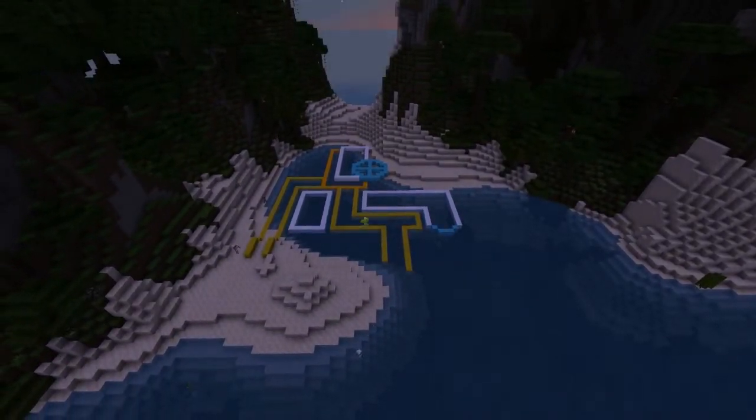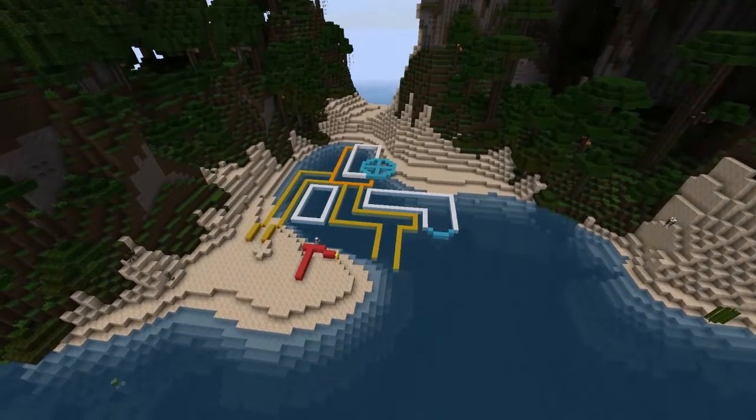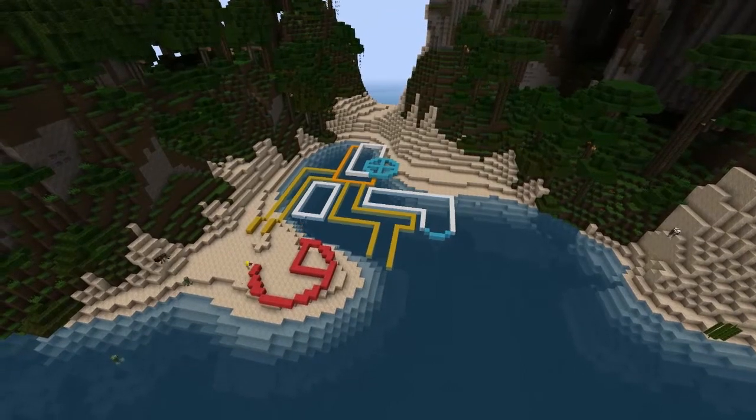For ships coming into the dock, they're going to need a beacon of light so they don't hit any rocks or worse, buildings. To solve this, you can see me placing down the plans for a lighthouse.